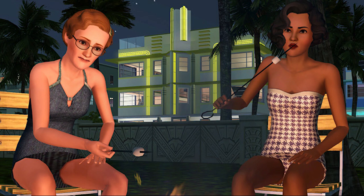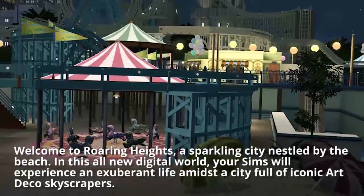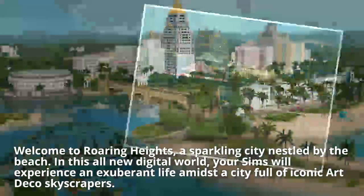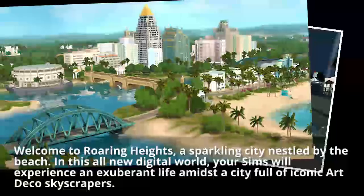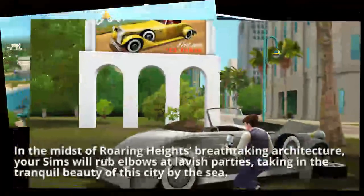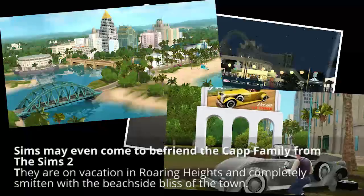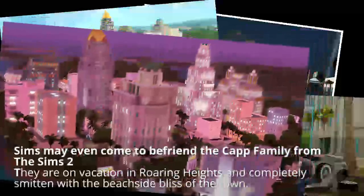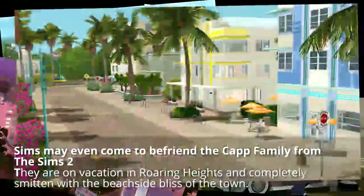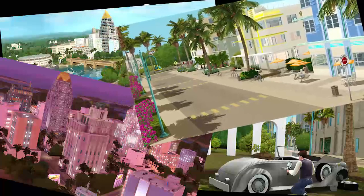I'll just read through the main points. Welcome to Roaring Heights, a sparkling city nestled by the beach in this all-new digital world — so I assume it's digital only. Your Sims will experience an exuberant life amidst a city full of iconic art deco skyscrapers. In the midst of Roaring Heights' breathtaking architecture, your Sims will rub elbows at lavish parties, taking in the tranquil beauty of the city by the sea. Sims may even come to befriend the Capp family from The Sims 2 — they were on vacation in Roaring Heights and completely smitten with the beachside bliss. In all Sims 3 store worlds, they always have a family from The Sims 2 somewhere, and the Capp family is the one in this world.